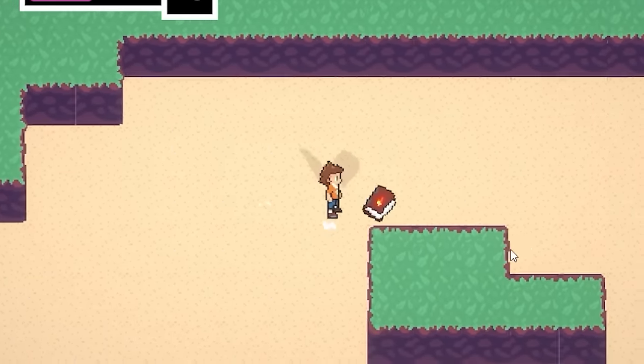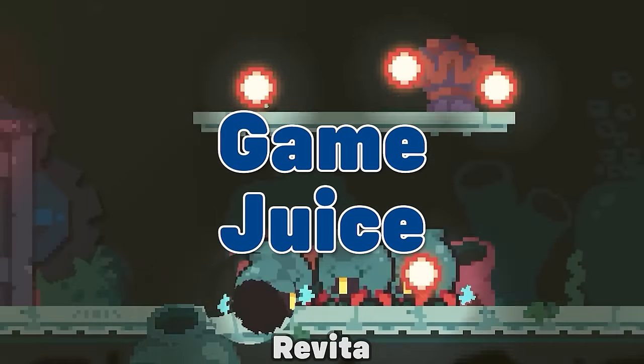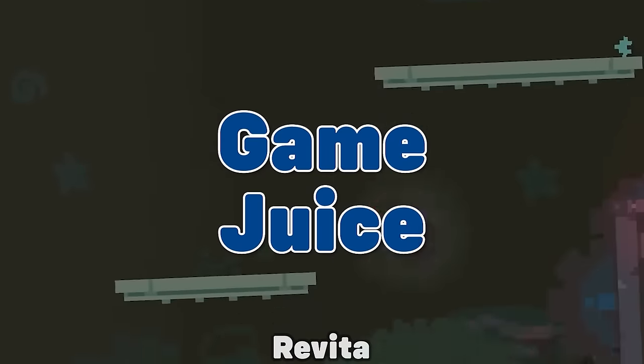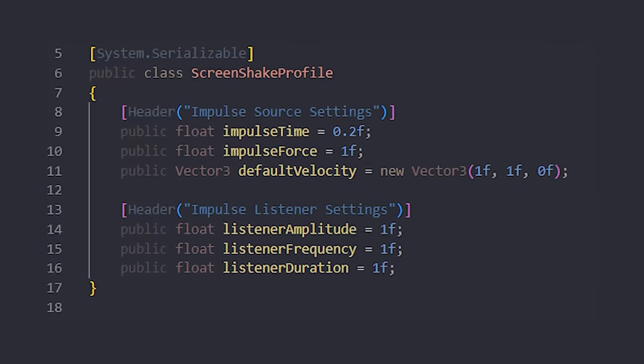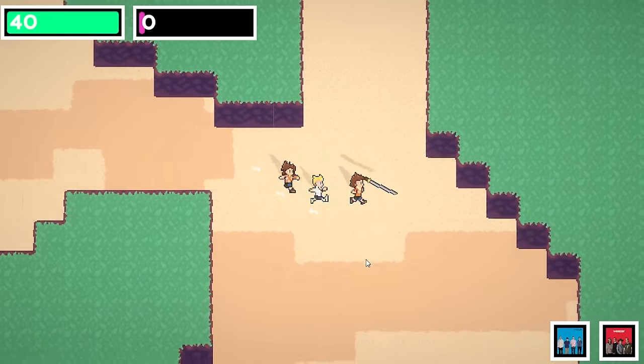So now different attacks have different damage types. I decided to work on screen shake the next day since game juice is important. The way I handled screen shake meant all shakes had the same length and it was annoying to add new ones. So I made a new class which I can use to easily add screen shakes, where you can control the amplitude, intensity, and duration of each shake.